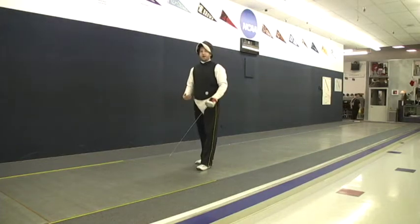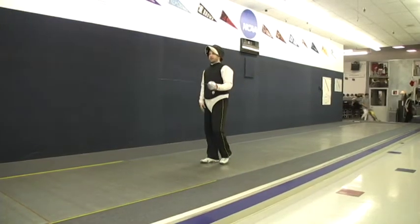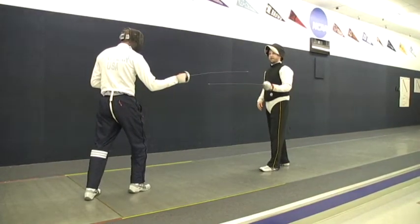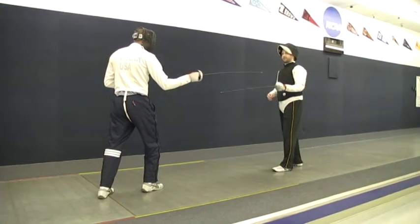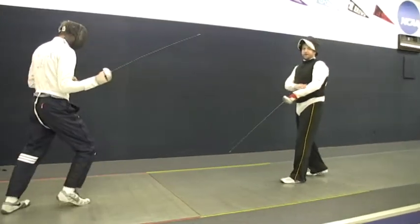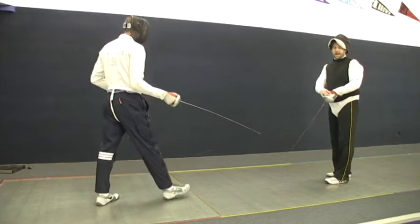The three counterattacks, as we call them here, are as follows. Counterattack number one is to hit and then run away. So if I come forward on my attack, you can just hit me and then retreat — hitting the shoulder, the arm, or even the hand.